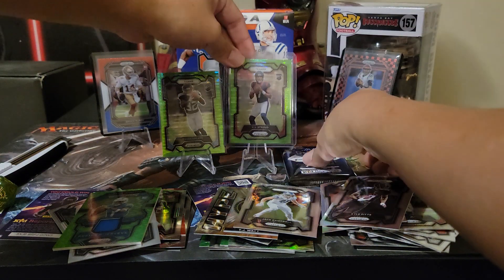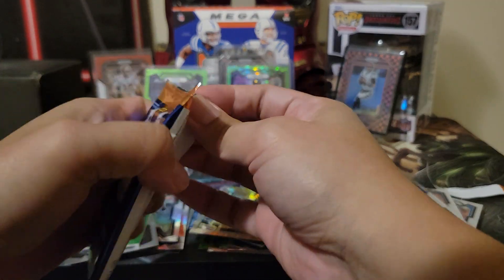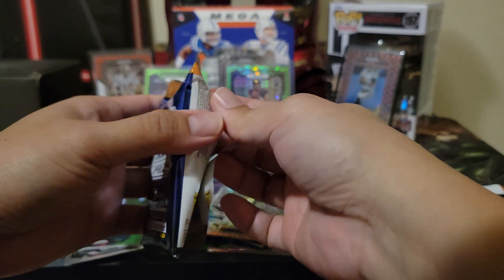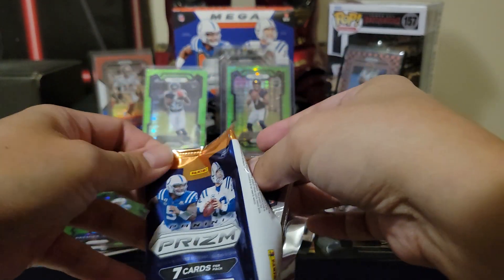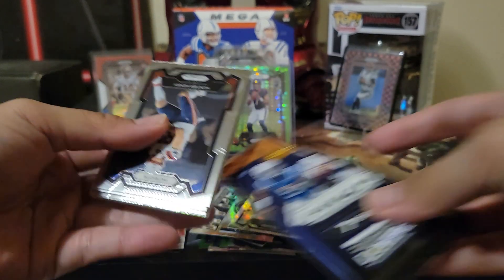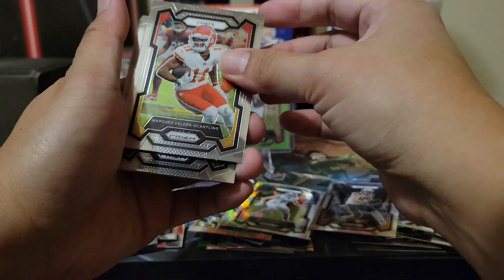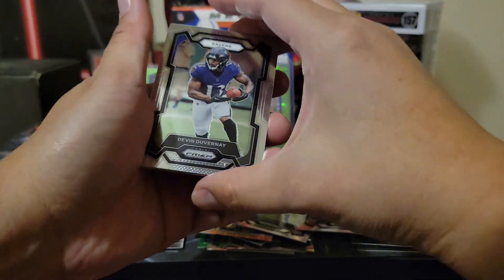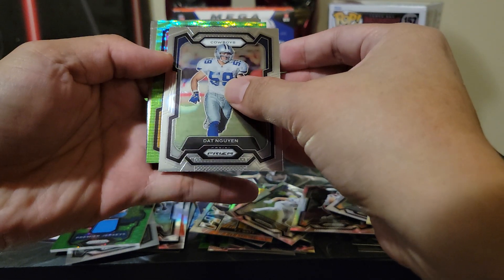Second to the last pack — magic! Oh my god! When I saw Texans and the helmet it was like straightforward — just needed the shield, and when we see the shield it's him. Henry, Marcus Cantling, and we got another green pulsar here.